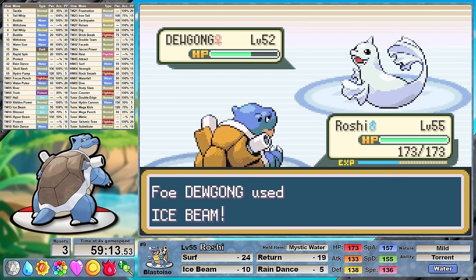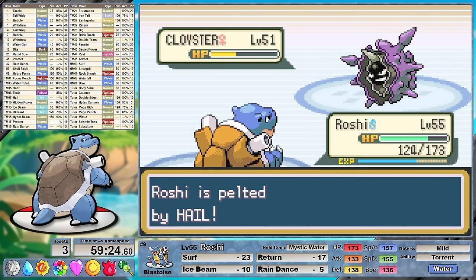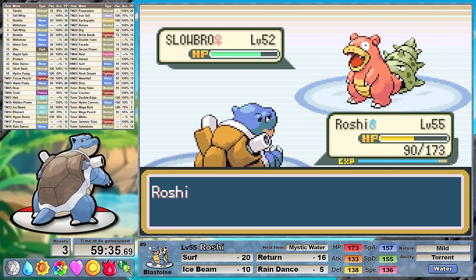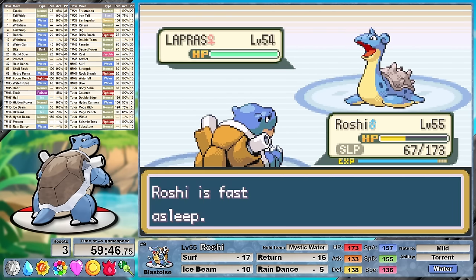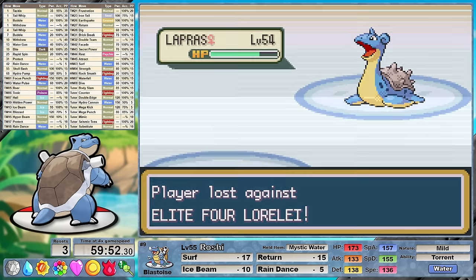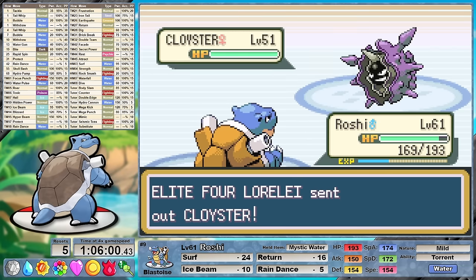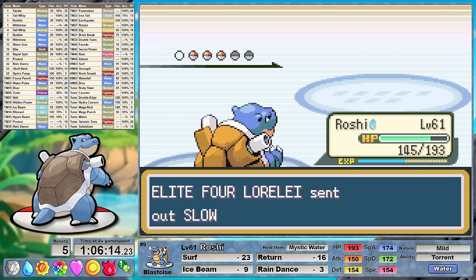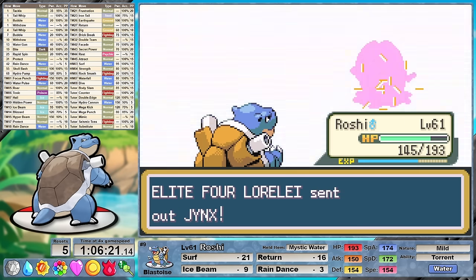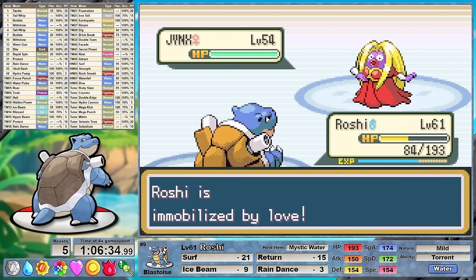Unfortunately our first battle in the league is going to be a water mirror match against the ice trainer. It becomes quite clear that we're not going to be taking a lot of damage, however we are also not dealing a lot of damage. We're still at an equivalent level, but when we're facing a team where every single one of her 5 members is a slugfest, Roshi doesn't do very well. It only took one reset to prompt me to go and grind in Victory Road. I pretty much cleared the entirety of Victory Road, coming back into the battle at level 61. Now that we're over two damage rounding thresholds, we're doing much better damage against Dewgong, but it's still a three-shot. The really nice one to see is that Slowbro is in fact a two-shot now.